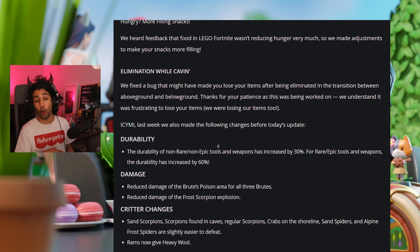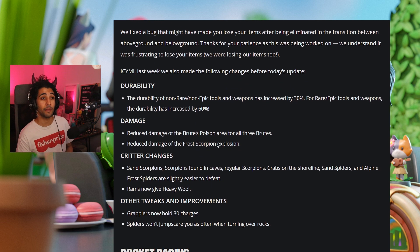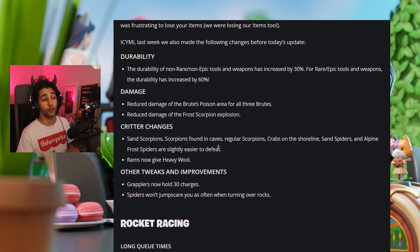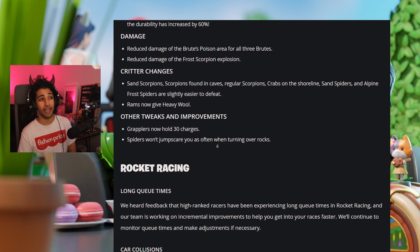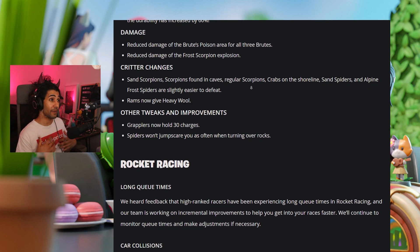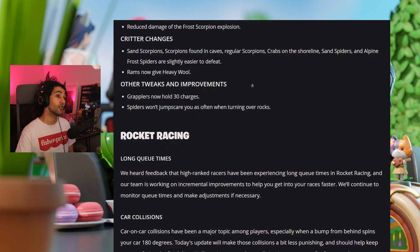In LEGO Fortnite, when you eat snacks it now gives you more filling, so your hunger bar fills up quicker. They've fixed a couple of bugs — if you lost your items after being eliminated from above ground or below ground, that's being worked on and you'll no longer lose your items. Also from last week: the durability of non-rare and non-epic tools has increased by 30 percent, and for rare and epic tools durability has increased by 60 percent.